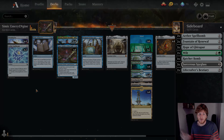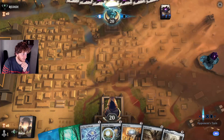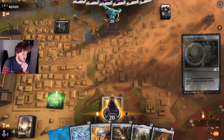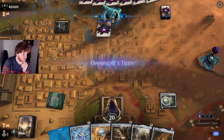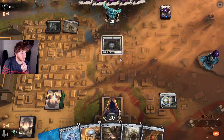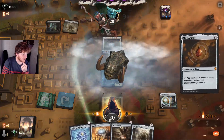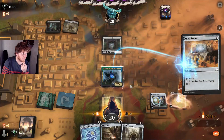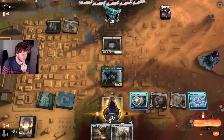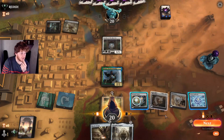Our opponent's on the play and our opening hand is really good. We play Chromatic Sphere and pass. Kinnan off the top is going to give us an explosive start — we can go Mox Amber, Mind Stone, Aether Spellbomb. I could sacrifice both of these to draw a card.